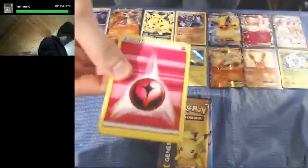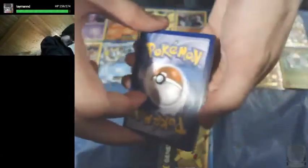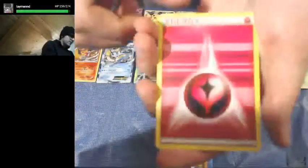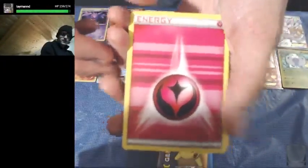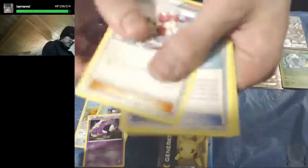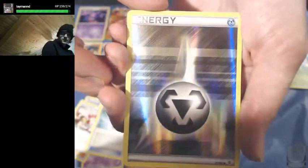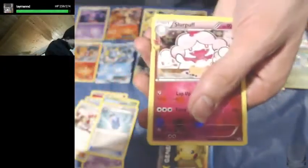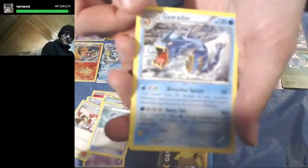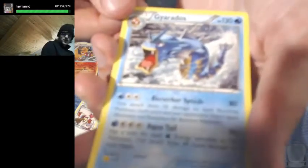What am I looking for? Jolteon, Articuno, Blastoise, Venusaur — any one of those cards would be awesome. We have Fairy Energy, Doduo, Tangela, Gastly, Gulpin, Pokemon Center Lady, Evo Soda — ooh, a Reverse Holo Metal Energy with that really awesome foil — a Slurpuff, and a Gyarados Non-Holo Rare. I believe that's the first one of those we've seen. We're still getting some Non-Holo Rares we haven't gotten yet, so that's really cool.